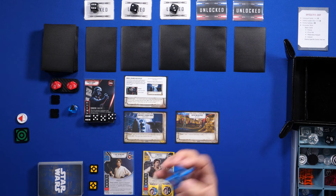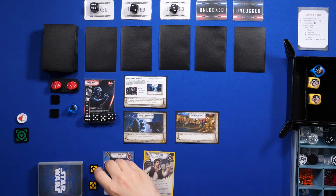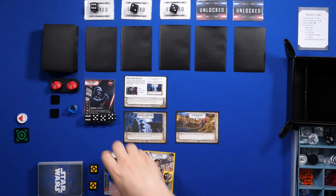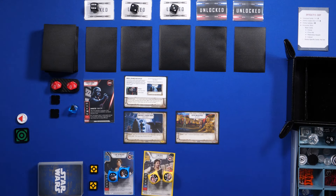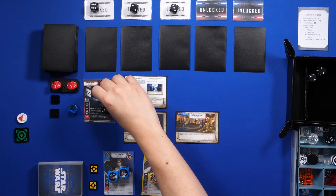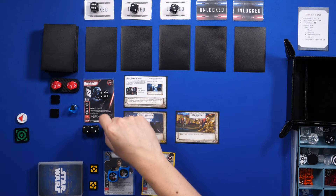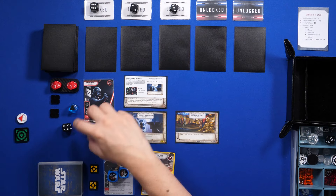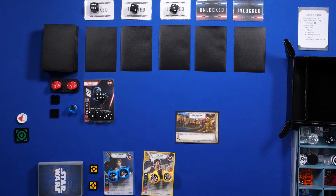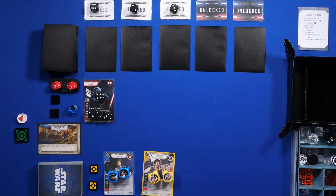So now we're gonna roll to see who goes first. We got two, three, four, five — and then we roll Vader. Looks like we got three in total, so that means I'm gonna go first. We're gonna forget about Vader's battlefield and use Outer Rim Outpost.